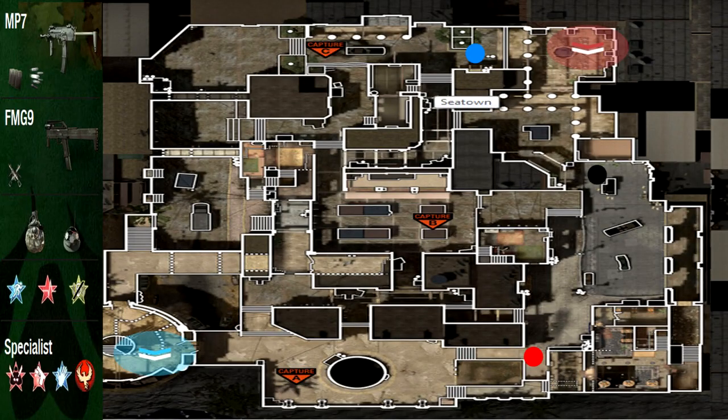Hey, what's up guys, you know me, it's Zach, and in this video I'm going to show you how to get an easy MOAB on the map C-Town. So basically you're going to need a party of 6 — at least that's what I would recommend — because that would be the best way; teamwork is what it's all about.